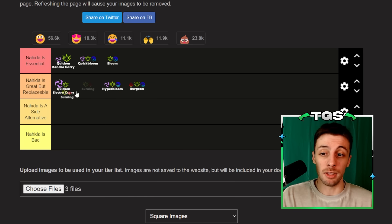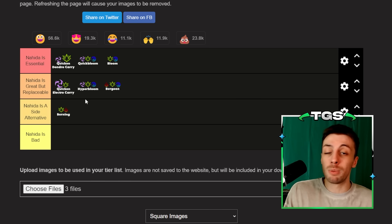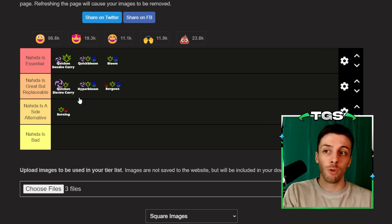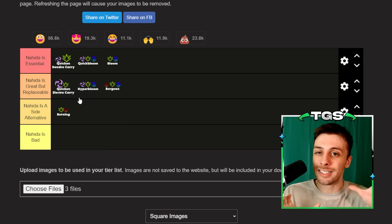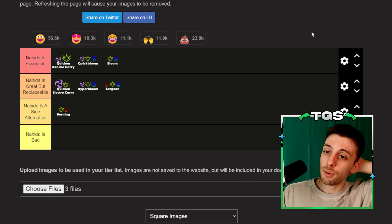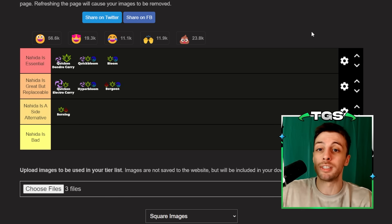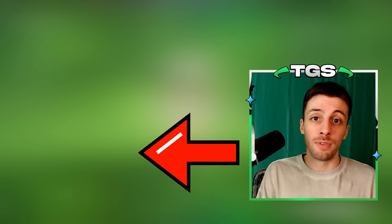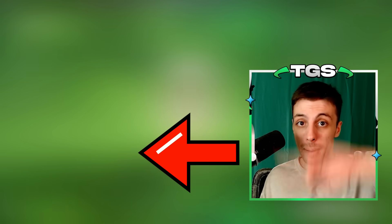Burning I would say is a side alternative, mostly because burning as a whole is a side alternative used on Vaporize and Melt teams, because in those teams you can just use Xiangling and by herself she would be applying enough pyro for Neuvillette to vape or other characters to melt, and so adding burning on top of that is just an extra that isn't necessarily required. So I would say that as a whole, Nahida definitely has a very strong meta spot still, but she's not this irreplaceable dendro character some people think she is. If you enjoyed this video remember to subscribe and also go check the top 5 five-star video I made a week ago. Bye bye!